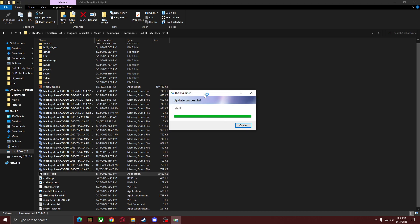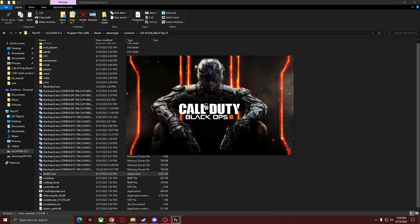By the way, if it says it's dangerous, just press More Info and allow it — Windows might think it's a virus or something like that, but it's perfectly safe.